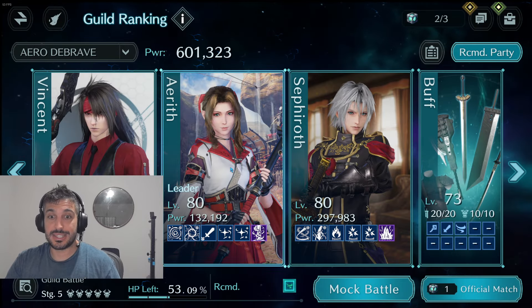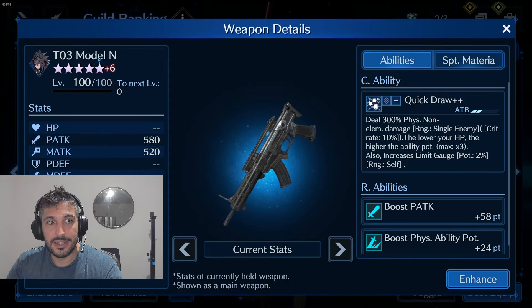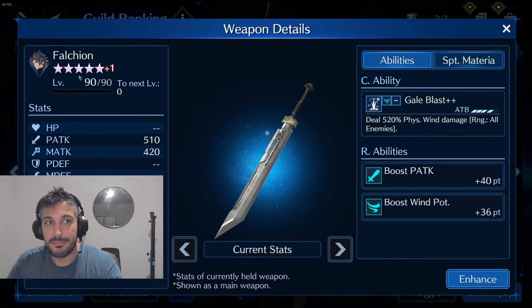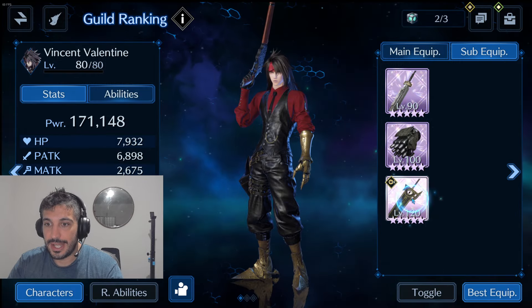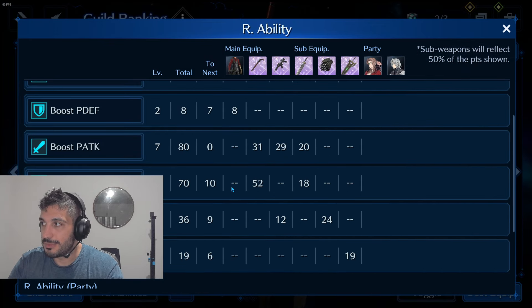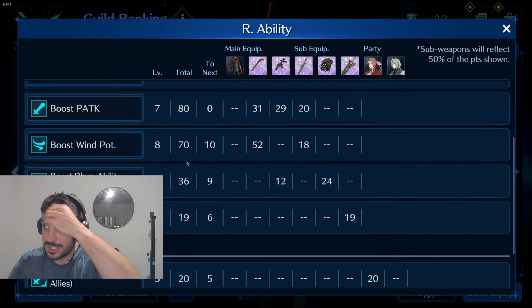Let me show you my setup. Vincent is bringing Short Barrel — physical attack, wind potency. Then T-03 — physical attack, physical ability potency. Then I'm bringing Falkion — physical attack, wind potency, enemy launcher, and stream saver. My abilities: physical attack 7 points, wind potency 8 points, and physical ability potency 5 points.